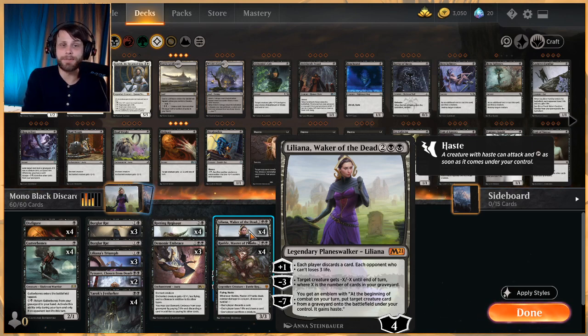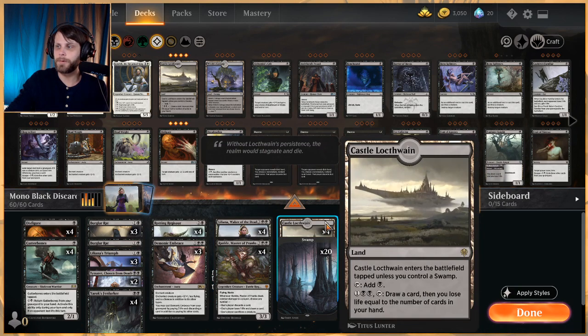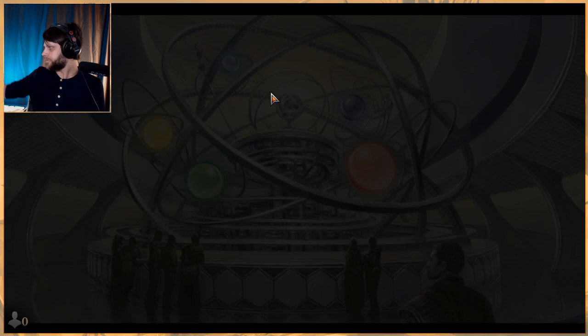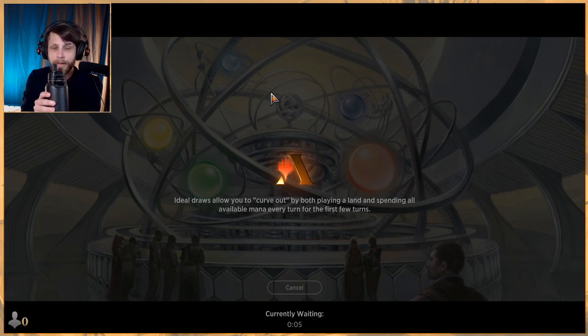Liliana's minus seven gives you an emblem — at the beginning of your combat, put a target creature card from a graveyard onto the battlefield under your control with haste. That can be great but I don't think we'll get there; we're looking to win before that point. Full 24 lands: 20 Swamps and four Castle Locthwain for a little card draw to make sure we don't run out of gas. Let's jump into some games — I'm excited, I like this deck a lot.